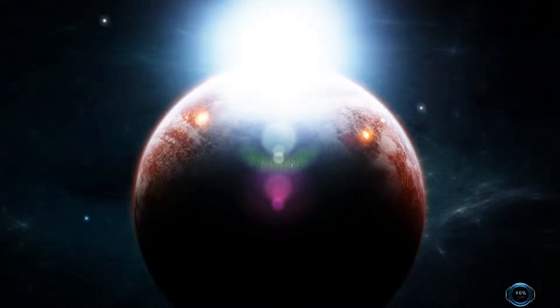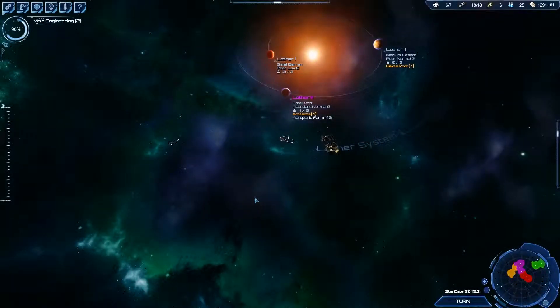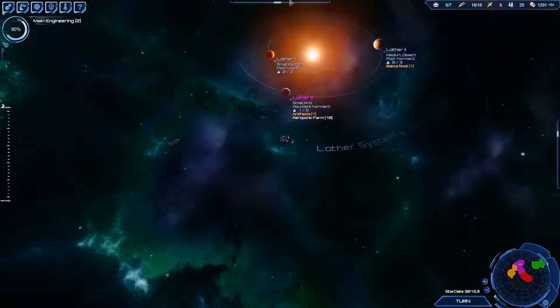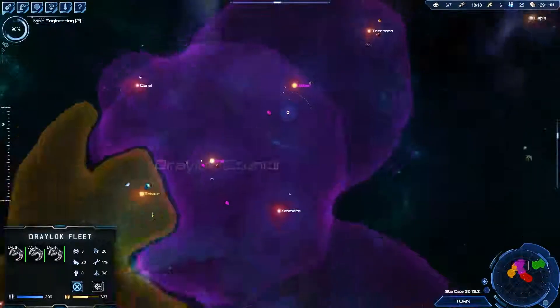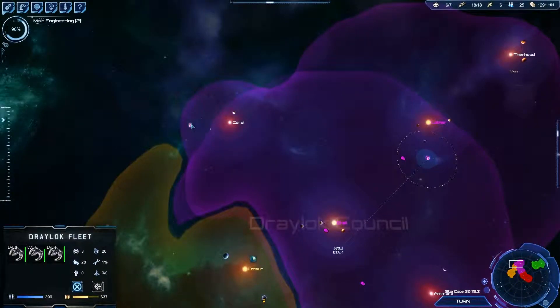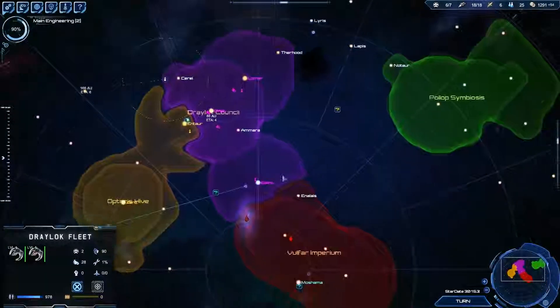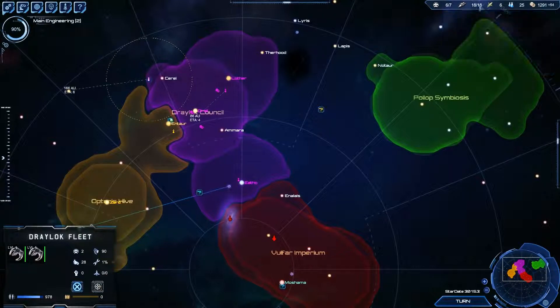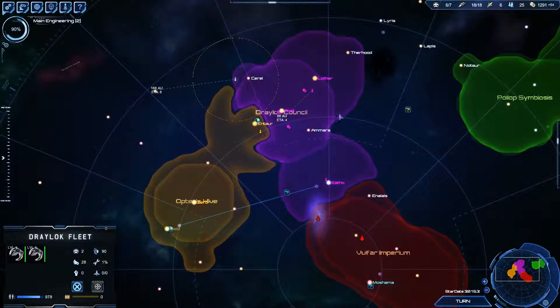Against the pirates, our pikes and whatnot should be fine. Although in the next episode, we will look at designing those pulse ships because our main engineering should be done by then, and I want to use that on there to see if that helps. We'll go ahead and send these guys back, and then our scouts are ready to go explore. I think that will do it for this episode, guys, but we've got trade coming in by the bucket loads. We're at 14 trade transports that we're using — so good.